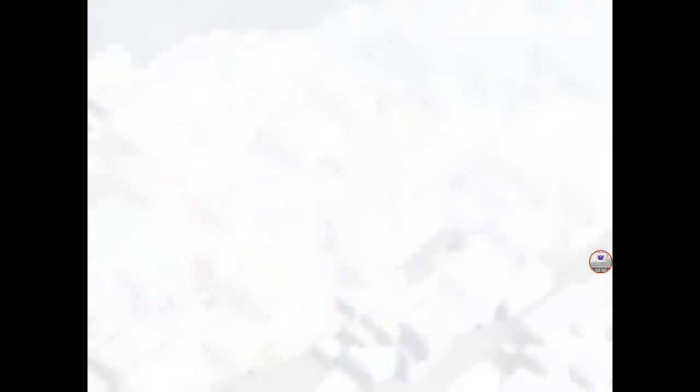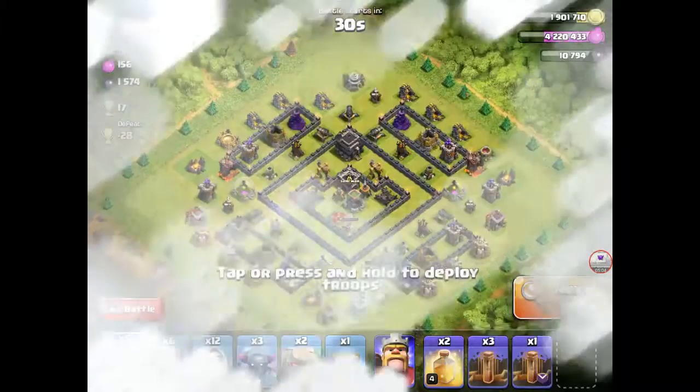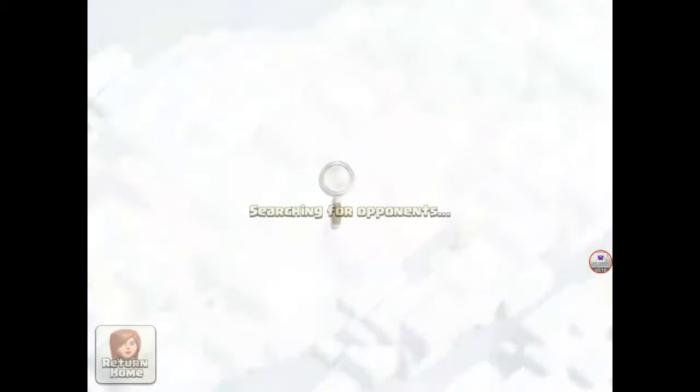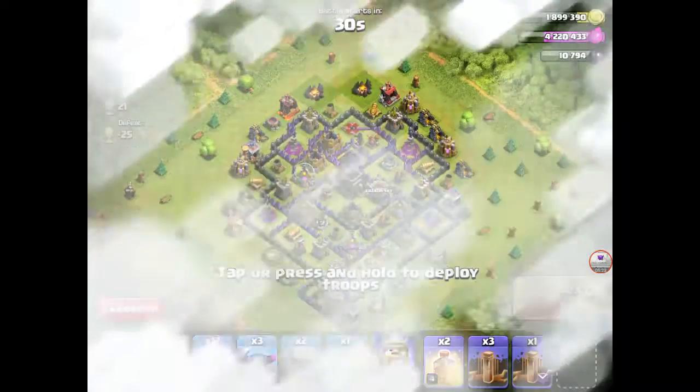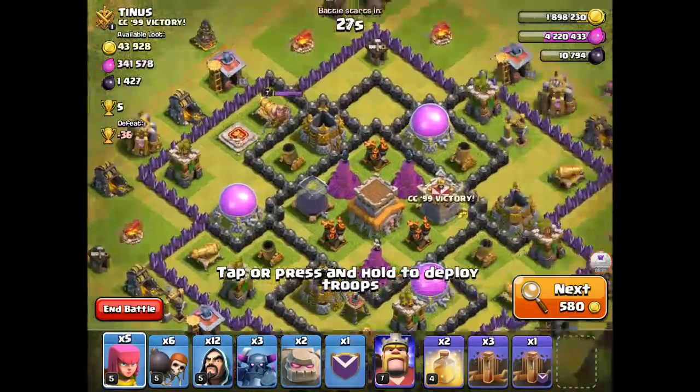No good bases right now — keep searching until we find a bad base to attack. I can't find any bases. I wish it was like a max TH10 or 11 so we get to attack any base we come across. But unfortunately I haven't been playing the game for that long. Okay, so we have found a base.